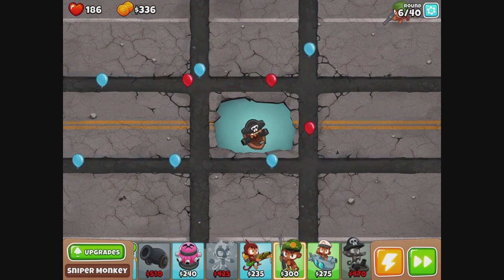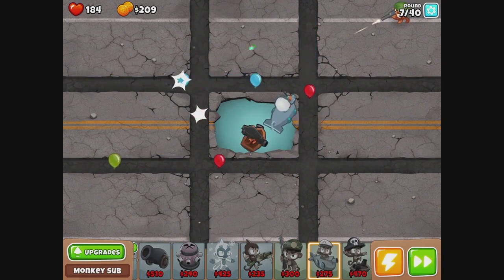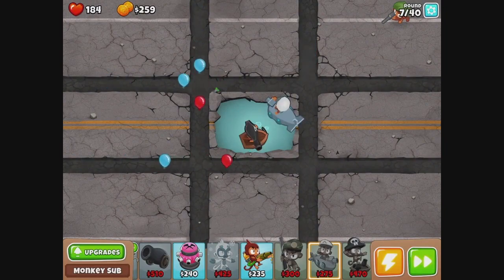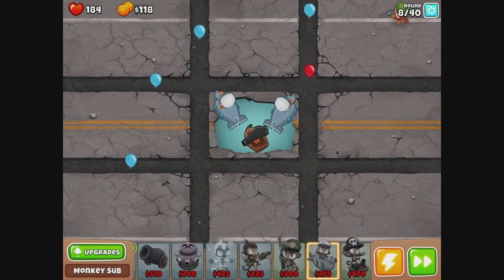Or subs. Or both. Seem to be getting quite a few up here. I would've preferred a buccaneer here, but we just need to spam stuff at the moment. Stuff is our best defense — doesn't matter if it's good stuff, just need stuff. More stuff! It's double stuffed — works for Oreos, works for us.